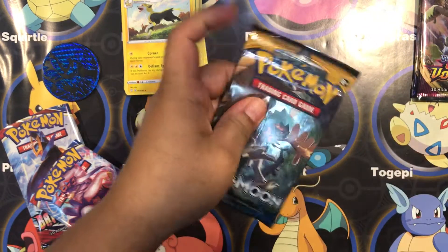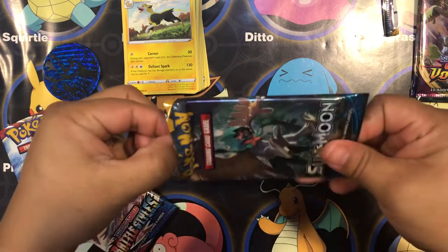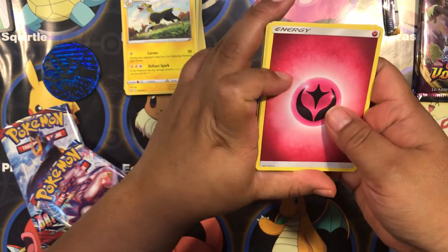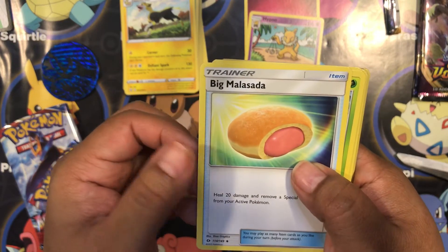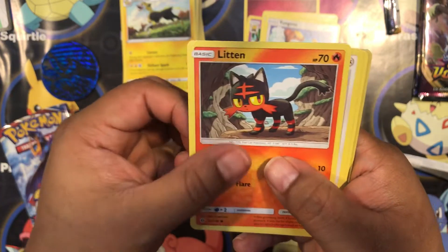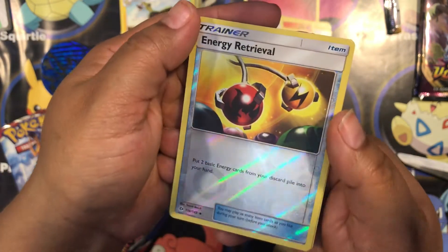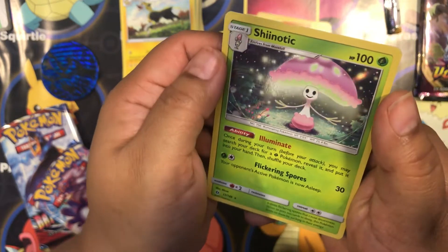Now let's do the Sun and Moon pack. Ready? Hypno. Big Malasada. Steening. Jungus. Litten. Spiro. Paras. Lipup. Energy Retrieval - nice, hollow. And this one - Genotic. Nice.